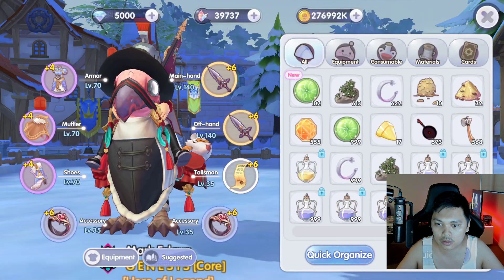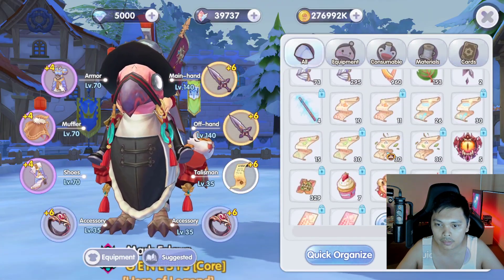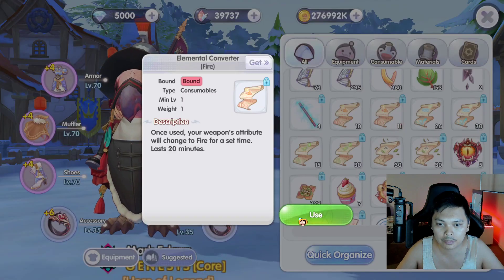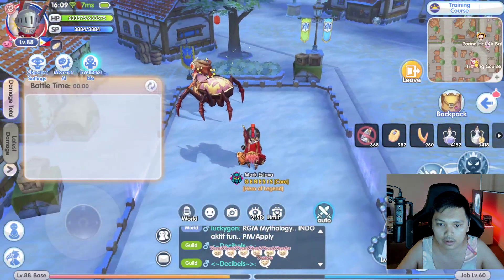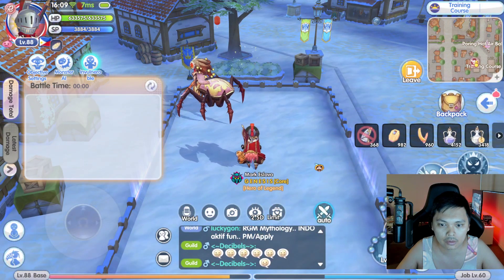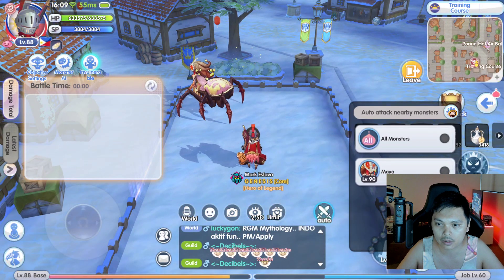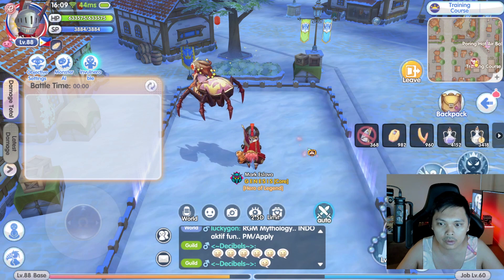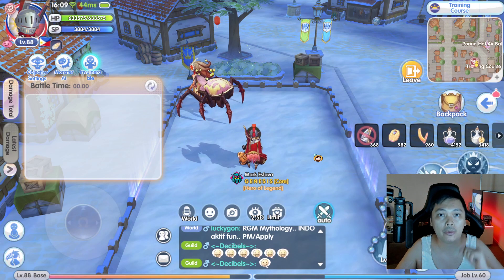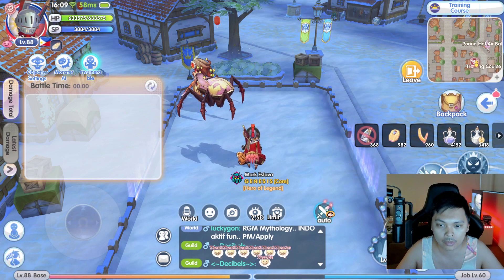Let's remove the AI and just keep it invulnerable. I'm gonna use our converter. Let's check my auto attack with this. There we go. I'm gonna test for one minute — let's begin.